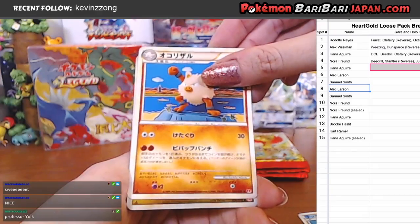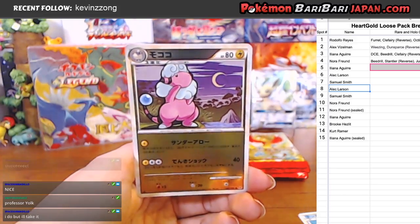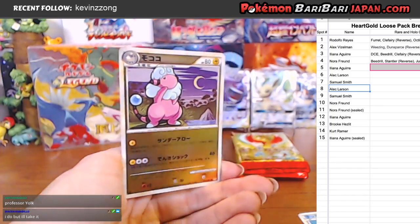Mirror Foil looks like it's an electric type. And it's Flaffy. Look at that art. Oh, I love it — super shiny too. These Mirror Foils — I see why they call them Mirror Foils. They are so shiny.